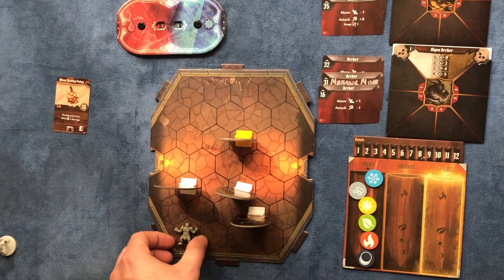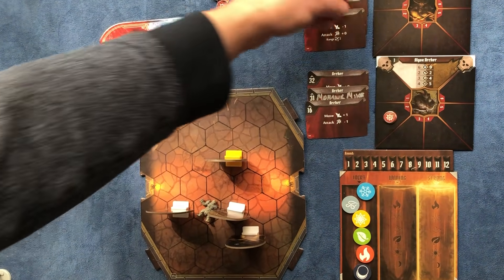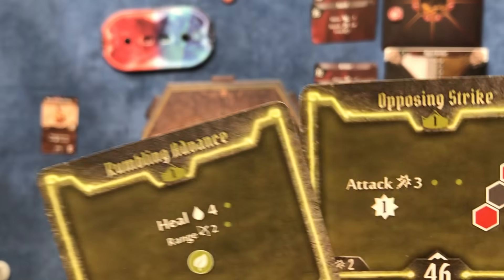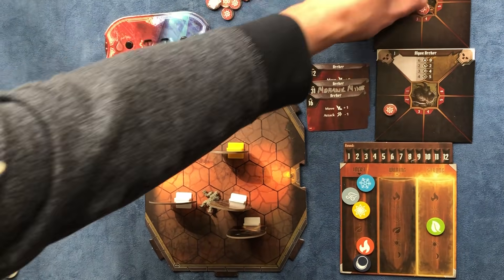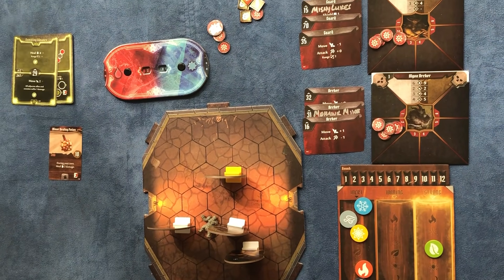Now we do the bottom of Rumbling Advance — we go raw and do one damage to this archer and this guard, and generate earth. Then we do Opposing Strike — attack three on both of them, so they each take three more damage. Those two cards are discarded and that's the end of the round.